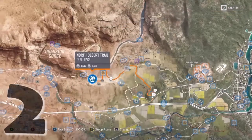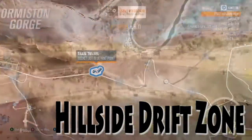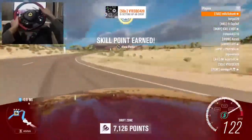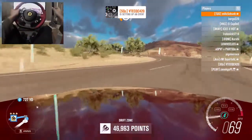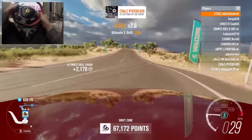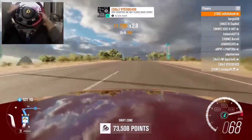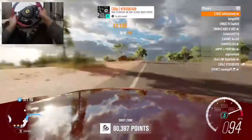Number two: we're here at the desert drift zone, or the hillside drift zone. This one is up there between one and two — I really do like my choice for number one, so that's why this one is number two. But this section is super fun; it's got some nice speed and it does take some skill to get a good score through it, so it's a good section.